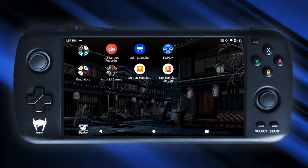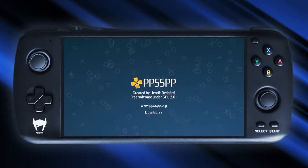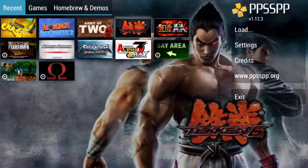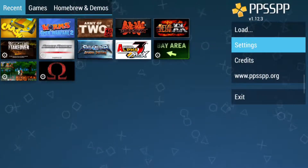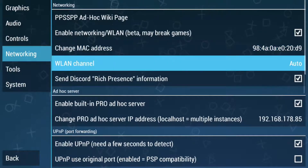If you ever owned a PlayStation Portable or PlayStation Vita, you might know about an amazing feature called AdHoc, which is basically a local area network used to establish a wireless connection between two or more handhelds. I recently discovered that PPSSPP also provides this feature and that you can connect two completely different devices as long as they are both running Android.